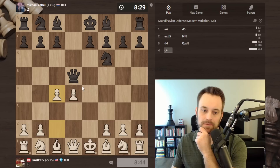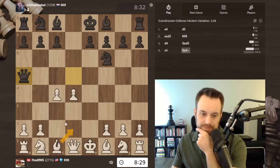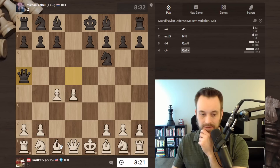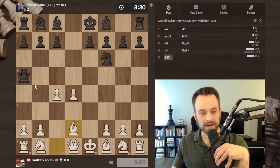I'm not worried about queen a5 check here — and as soon as I say that, black plays it. I can play bishop d2 or knight c3. Bishop d2 hits the queen, then queen b6. I could look to gambit the pawn. Bishop d2, queen b6, knight f3. If queen takes b2, knight c3 — that's extremely dangerous for black. Let me think: bishop d2, queen b6, knight f3, maybe bishop c4. I think I'm going to go bishop d2 and put black to the test: queen b6 and gambit the b-pawn.